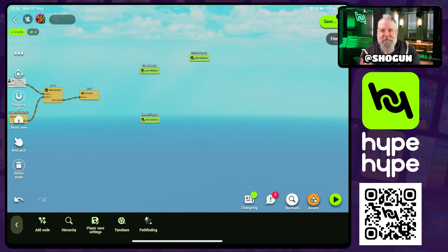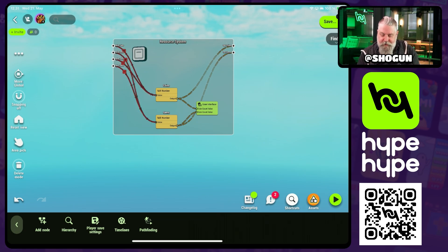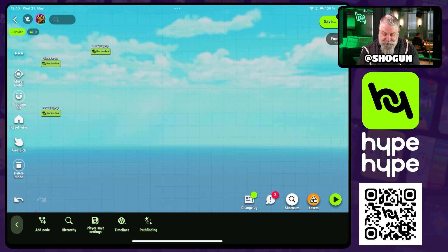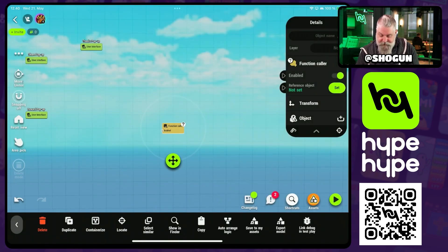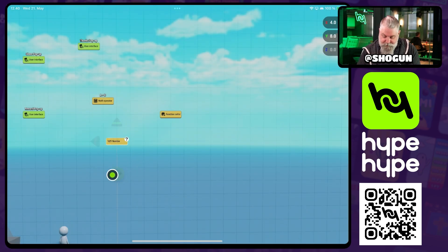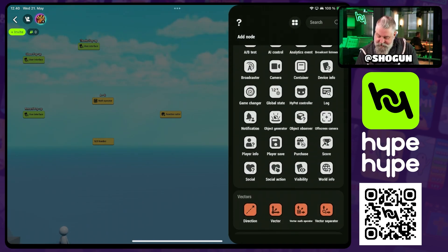The next bit of logic we need to build is the rewards portion. This could be very different depending on how the resource system in your game works. In this example I'm using the resource system from the skin shop template, which saves a value for coins and gems in a function source. The function source is a great way to do this — it makes it very easy to update and retrieve saved values through the function caller node. We're going to need four new nodes: from the logic category, a function caller, another math operator, and another number node; and from the meta category, a social actions node.